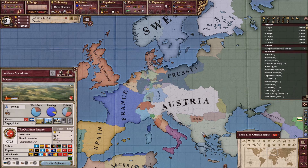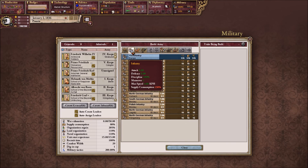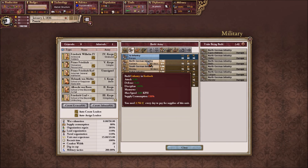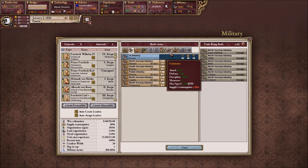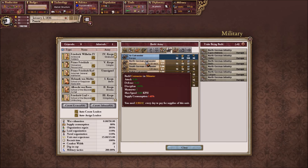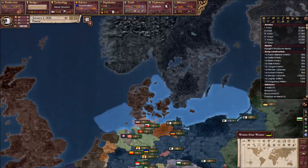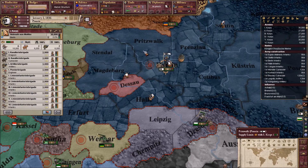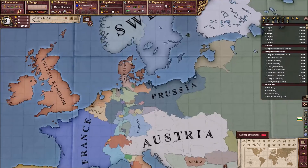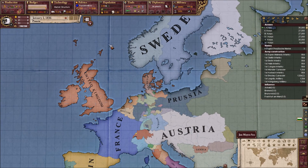Austria is going to be our number one enemy in all of this. Hopefully they don't ally with anyone — or maybe if they ally with the Ottoman Empire, then I'm good. Another thing I probably want to do is start creating some actual soldiers. We're going to create crusaders, 1, 2, and then artillery. We need plenty of those. We're going to form up in Berlin. Glorious city of Berlin. Das ist gut.